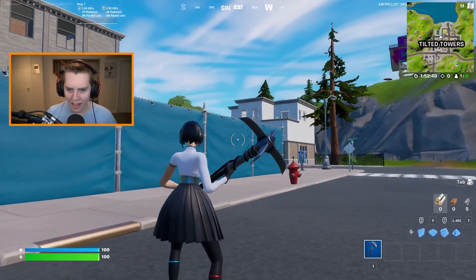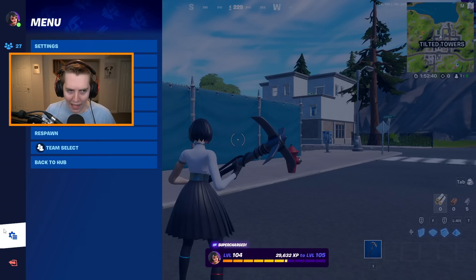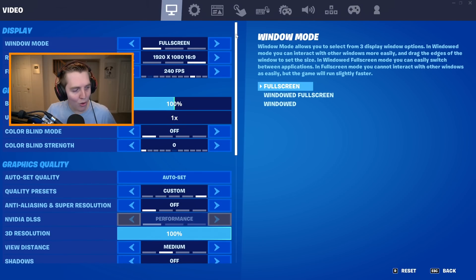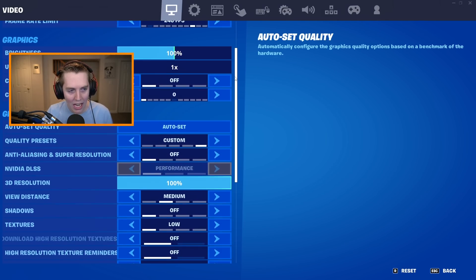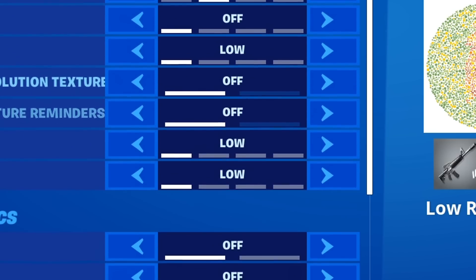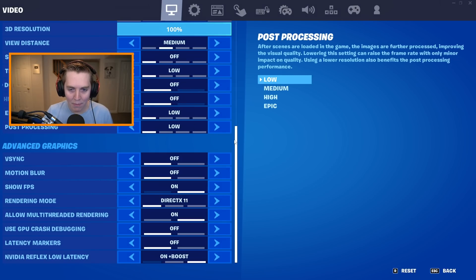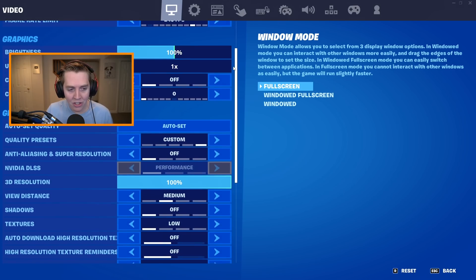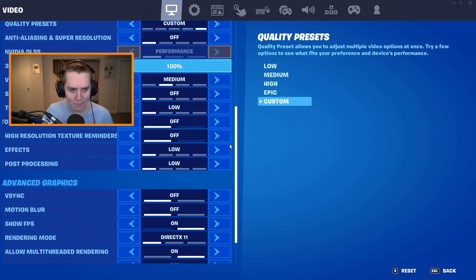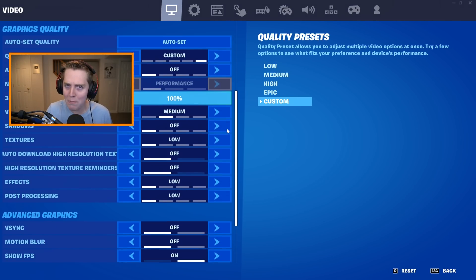We are now at Tilted Towers because that other place was just way too freaking loud. Back to the settings — you can see right now on DX11 and or DX12, you just have so many more options. The majority of them are basically hidden on Performance Mode, but like I said before, they actually affect your FPS while you're on Performance Mode.